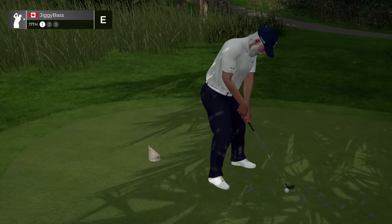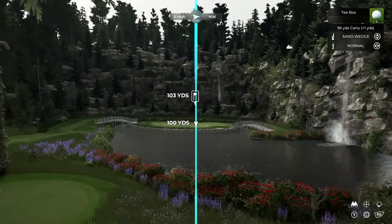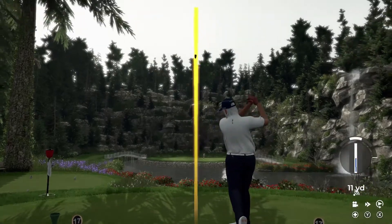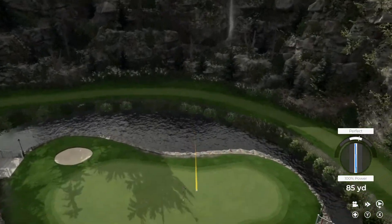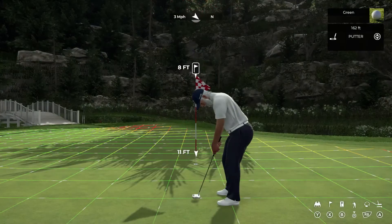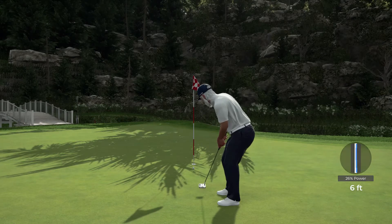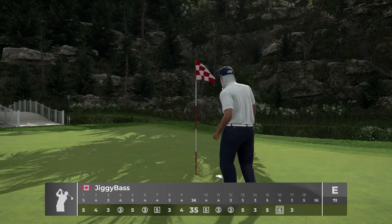See if we can use the 17th par three right — picturesque, probably the signature hole or one of them. All these could really be signature holes for this course, but this would be my signature hole I think. There we go — hit a better shot, should be about pin high. Yeah, that's going to work — stopped it up pretty good. And this is exactly the kind of putt that we want — just a nice little right to left, a little uphill. Didn't hit that — turning into a little bit of a debacle right now.